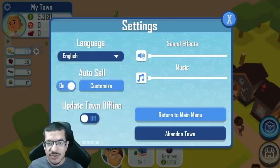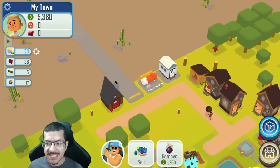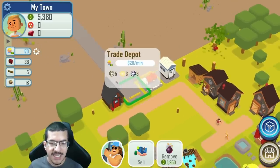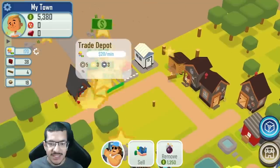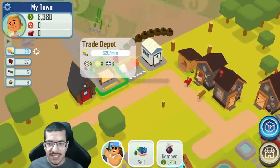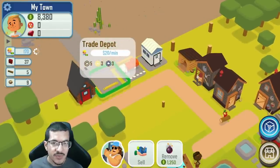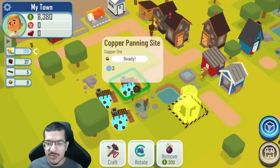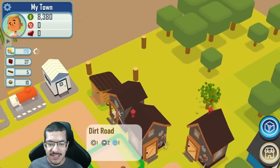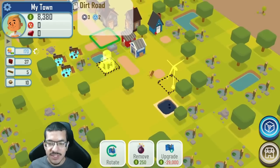I want to make sure auto sell is turned on so as soon as I get at least 10 copper ore it's going to sell it, assuming my trade depot is back and ready to sell another batch. My two panners will work on collecting ore and taking it to the ore storage, and I'll just keep the trade depot busy selling copper ore.